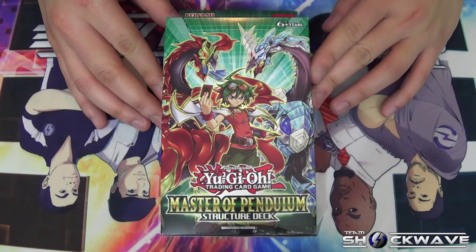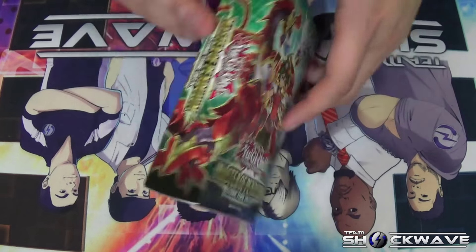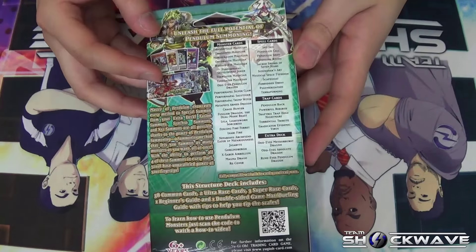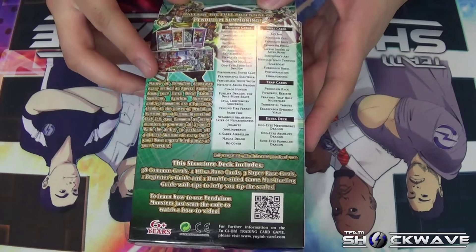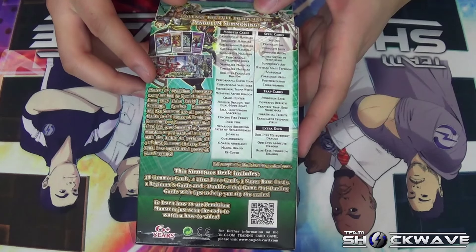Hey there, Parking T Shockwave here. Today I'll be opening up the new Master of Pendulum structure deck that just came out today. We'll be going through all the cards and seeing what the most wanted cards are from this structure, because there's been a lot of talk about it — it could further advance the format when it comes to the Performapal and Performage archetype. Here's the deck, and as you can see it comes with a checklist of all the cards you're expected to get, plus a quick description of what the structure deck is all about.